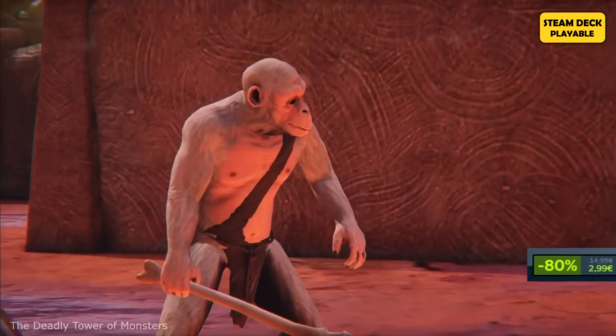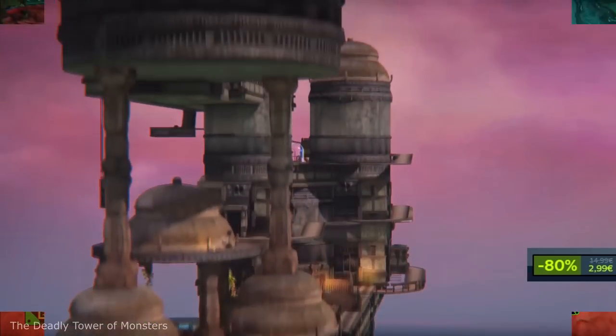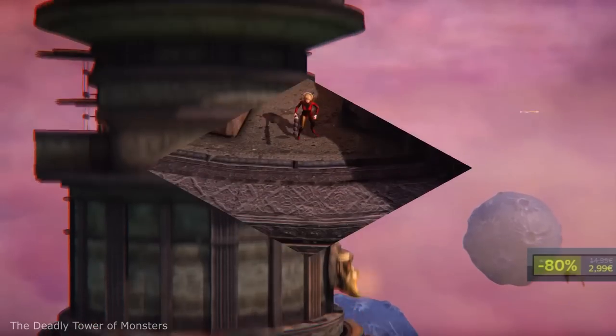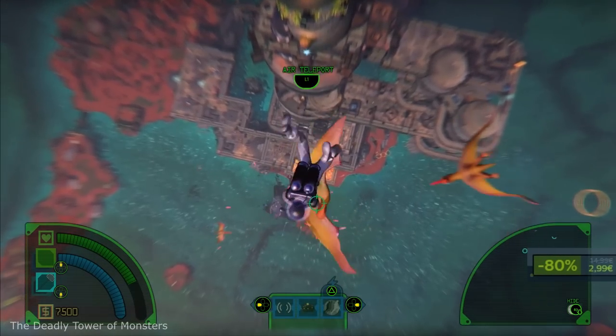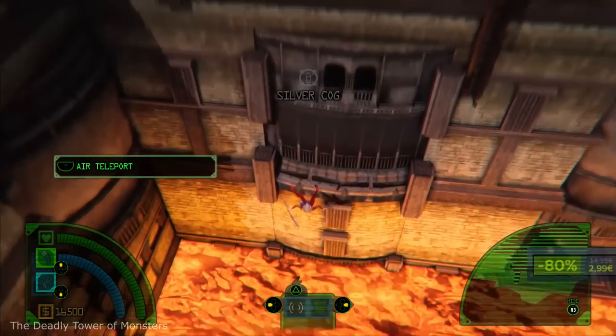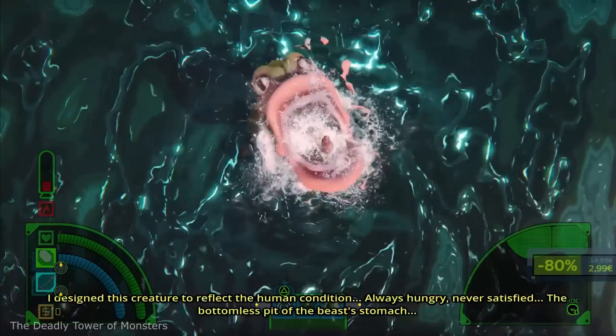It is filled with classic themes such as the daughter vs tyrant father, the planet full of innocent ape creatures, the dashing space age liberator, the robot companion, or the tower full of treacherous mutations — as developers say, a timeless classic for all ages. In general, this is an action-adventure sci-fi comedy game with dynamic narration set in a retro-futuristic environment.